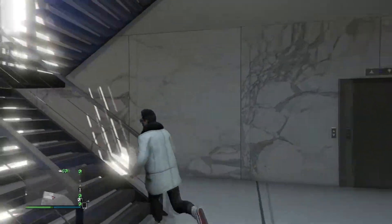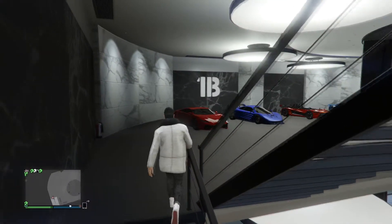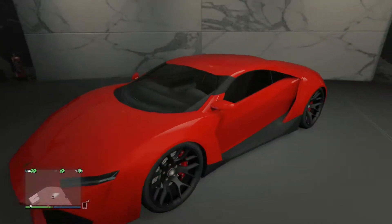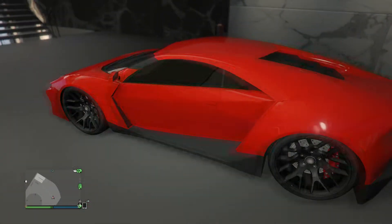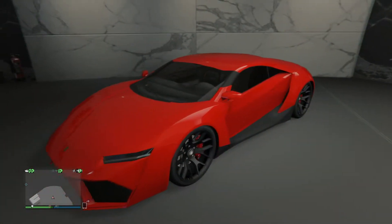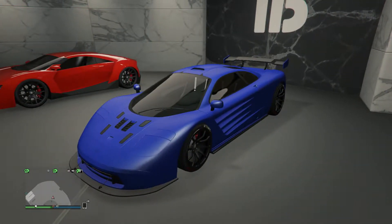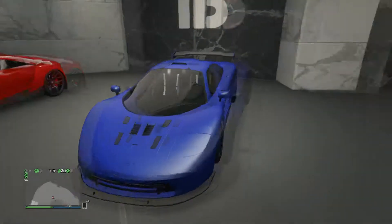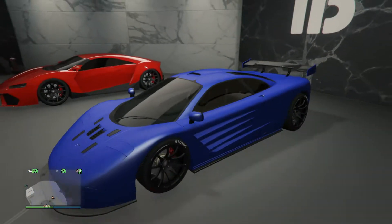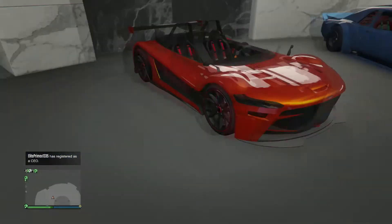All right, now we go to the second floor. What we got here is the Reaper — just a nice looking normal red Reaper. I quite like this car, don't use it much but it's good for showrooming. Then we got the Pariah GP1, which is that new car. This is probably the best you're gonna get to looking good — there's still a few other things you can do but this is the best I found.